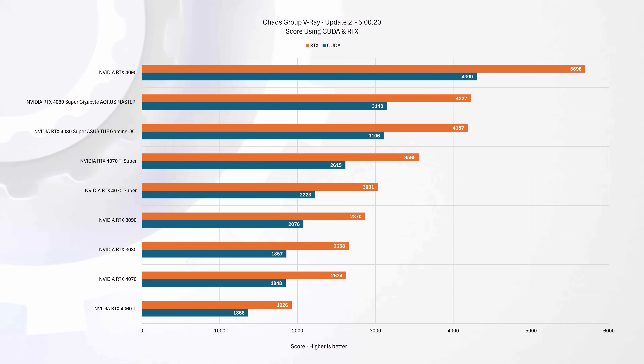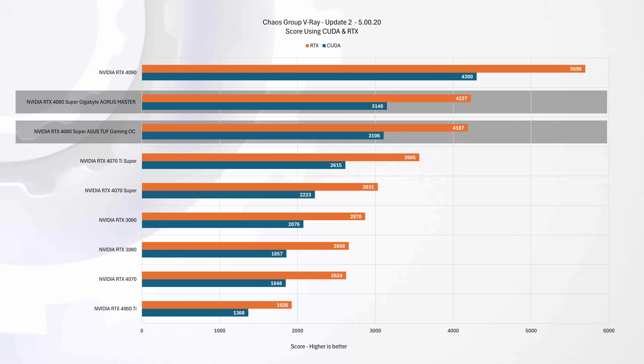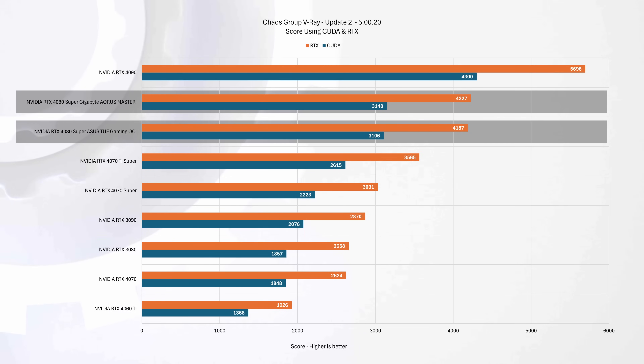Let's cover a few quick productivity benchmarks, starting with V-Ray. Both cards show top-tier performance. The Aorus Master scores a tad higher than the ASUS TUF Gaming OC, with a 1% increase in both CUDA and RTX scores — marginal differences. Compared to the RTX 4090, the 4080 Supers are approximately 27% and 26% behind in CUDA scores, and 26% behind in RTX score, though they hold their ground firmly as high-performance options for demanding productivity workflows.